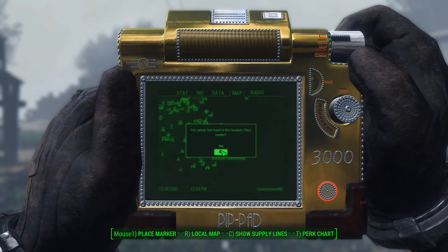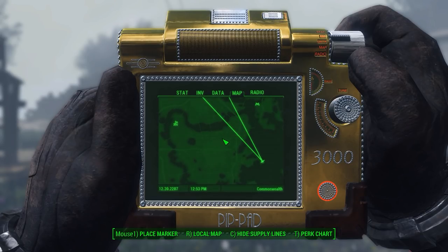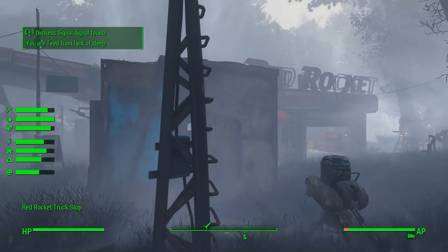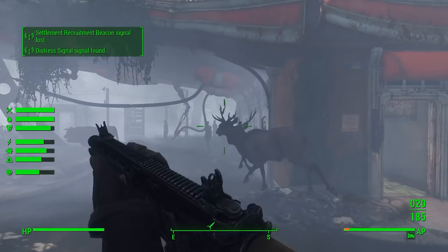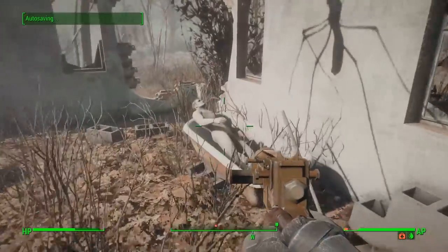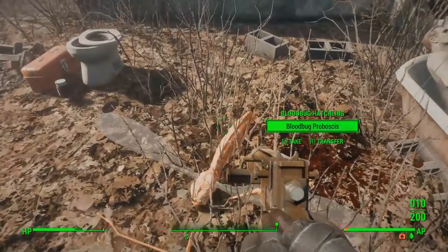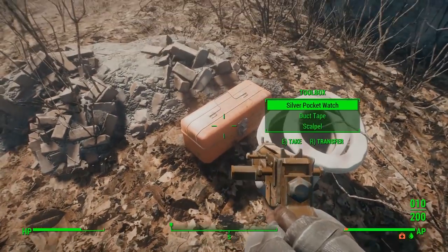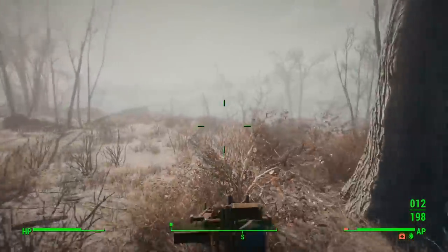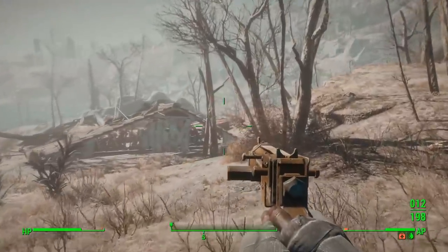Basically, as you set up supply lines between settlements — say from Diamond City to Castle — you can now use that to fast travel. It honestly makes a lot of sense even from a realism perspective: if you have a caravan going from point A to point B, it would make sense for you to actually travel along it. The reason I really like this is because you're still going to have to walk a lot — settlements aren't that closely bunched together, and to actually set up supply lines you'll often have to walk to that settlement at least once anyway. There's also an option to travel with roaming caravans that'll take you to wherever they're going for 75 caps, but playing through the game I never found myself using that — it was really just the supply line feature that I liked.